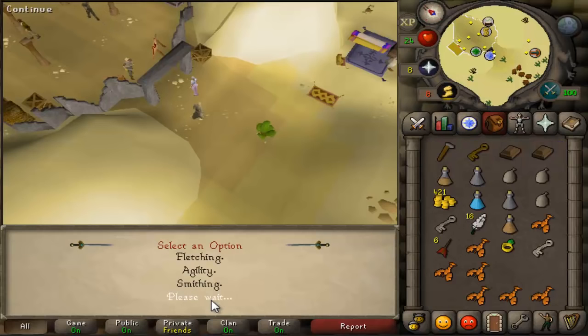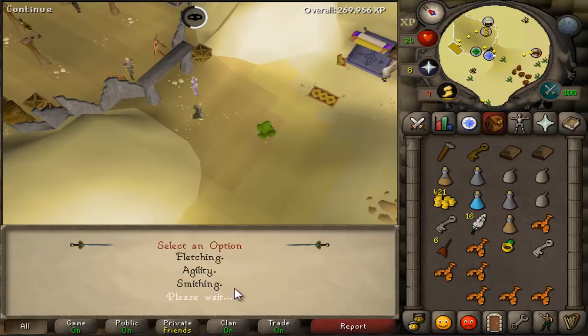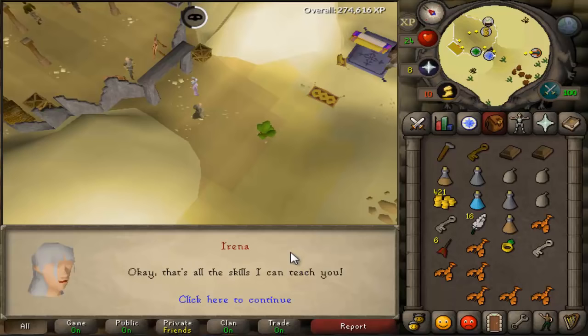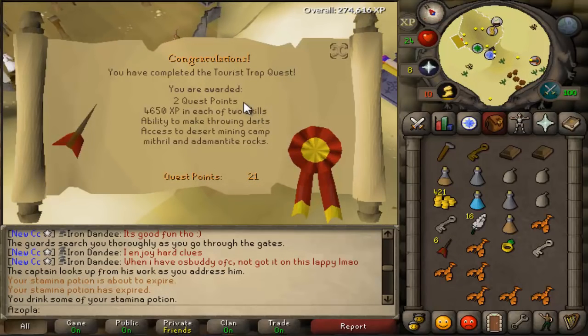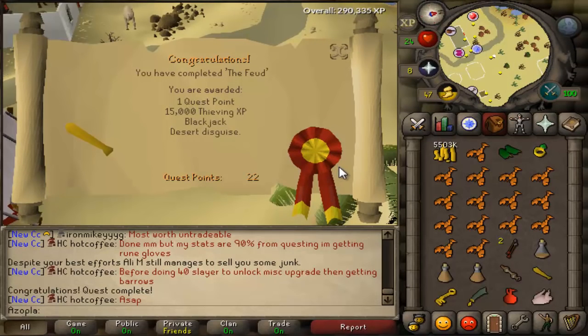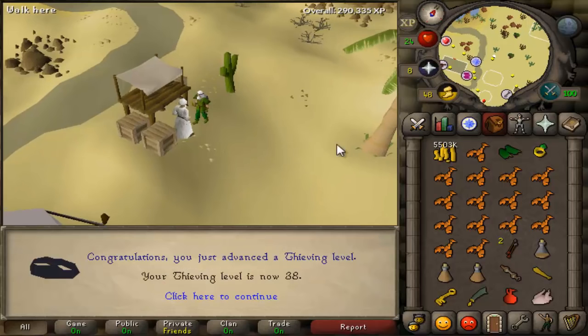There is level 10 fletching, which should be the only requirements needed for Taurus Trap. So there's the Taurus Trap complete. I decided to use my XP on thieving because I really didn't feel like getting it up to 30 the old-fashioned way, and it ended up getting it to 32. And with the Feud quest, if I complete it, I'll be able to get up to 37 at least. There we go - there's the Feud quest complete for the 15K thieving XP, which should get me some really decent levels all the way up to 38.